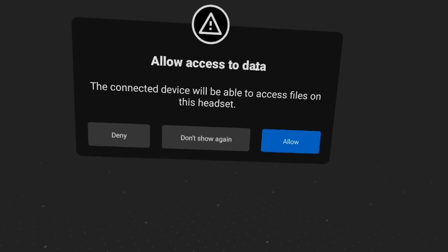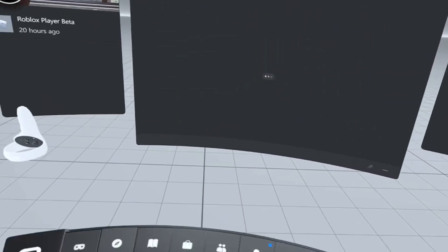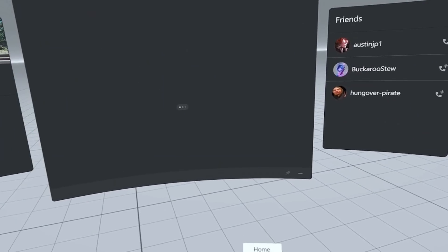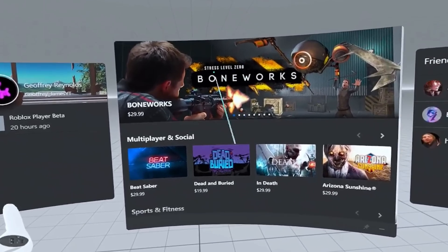Once you plug it in, a prompt should pop up — just go ahead and press Allow. After you press Allow, it will ask you if you want to enable Oculus Link, and you want to press Enable. After you do that, it will put you in a white lobby, which is basically just a different home screen, and this lobby will be running off your computer.